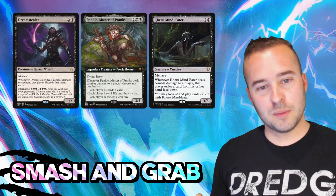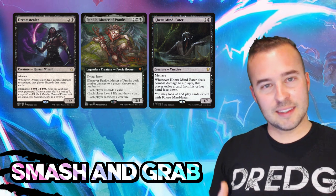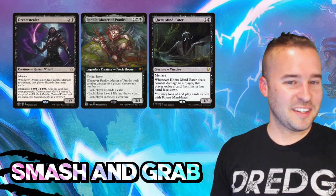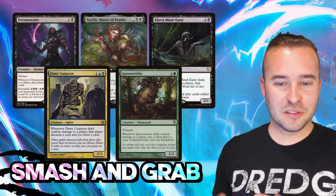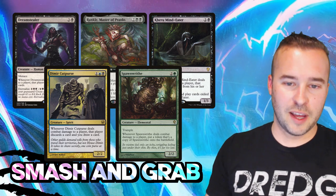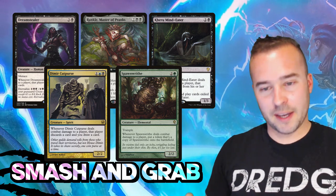Black gives you awesome combat damage triggers. Dream Stealer makes them discard that many cards, Rankle keeps you open on either discarding a card or making them sacrifice a creature, and Mind Eater gives you a nice Gonti effect - once it deals damage you can play cards exiled with it. Demure Cutpurse makes them discard a card. And Spawn-Writhe, which I love - it has trample, and whenever it deals combat damage to a player you put a token that's a copy of it onto the battlefield. If you can make your creatures unblockable, that gets out of hand fast.